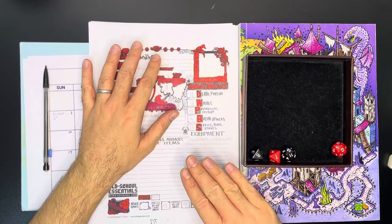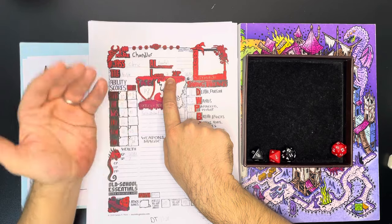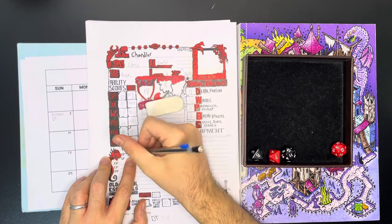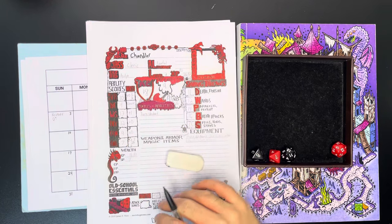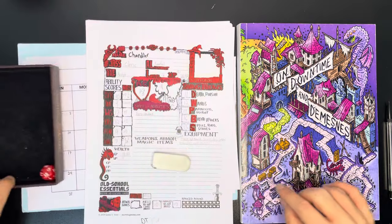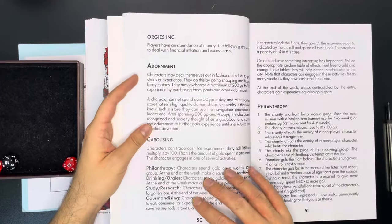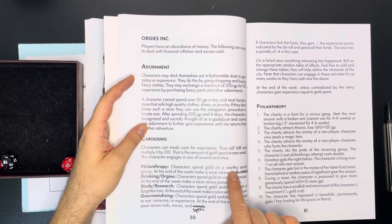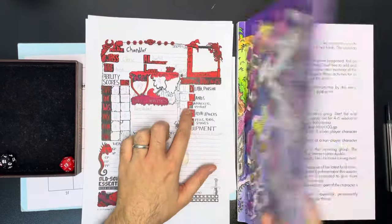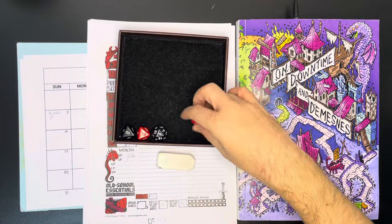Now we're going to go through everybody's taxes and then their downtime respectively. Here we've got Chandler — he's level 2, so to get the bonus he'll need to pay 200 gold, which will put him at 1,883. He is going to be doing philanthropy. Let's open up our On Downtimes and Domains book. Philanthropy says: a character spends gold on a worthy social group; at the end of the week they make a save versus wands. We have failed this a lot and had lots of broken bones. With a save of 12, we can hopefully see Chandler succeed today.